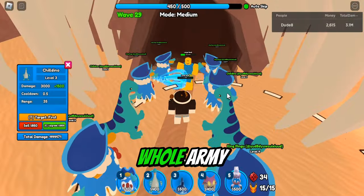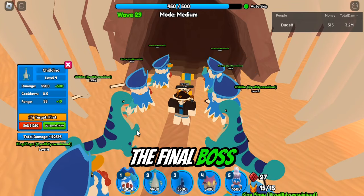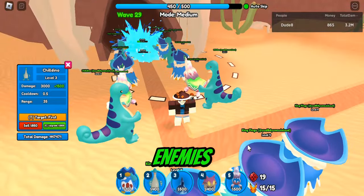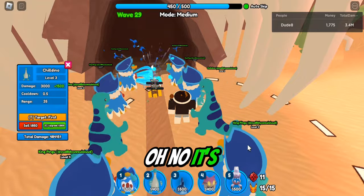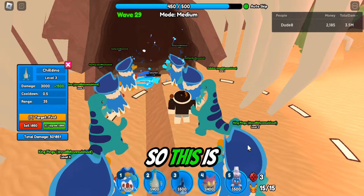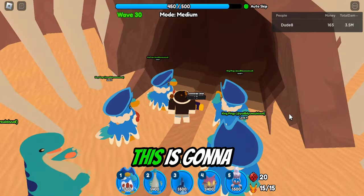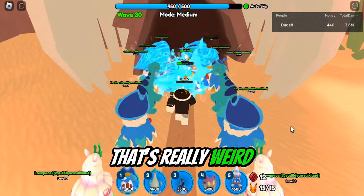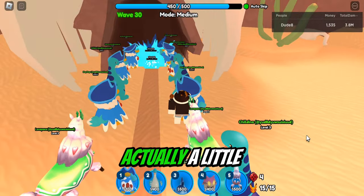We're back with a whole army and so many troops. It's wave 29 — time to kill the final boss at wave 30. Our units are really really good, they're killing enemies fast. I wonder how much HP the boss is gonna have — I'm pretty sure it's a noob again. It's almost wave 30 and we have auto skip on, so this is getting exciting. It's wave 30 — we're still spawn killing, which is really weird.